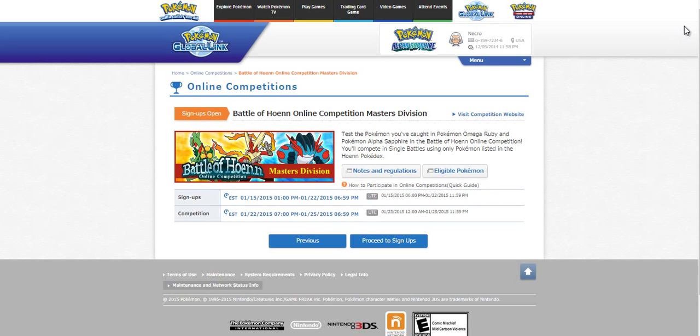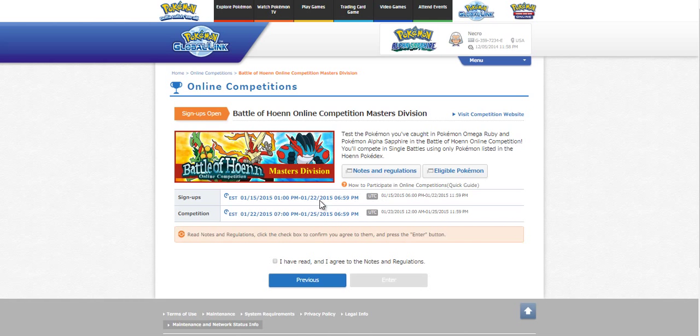Go ahead and click on it, and you'll see that based on your game card or birthday date, you have to sign up for either Masters or Juniors. Of course, most people are going to be Masters. Then proceed to sign-ups, make sure you've read and agreed to the notes and regulations. You can see the eligible Pokémon and the rules — this is going to be single battles where you choose six Pokémon, and then you and your opponent each choose three after viewing each other's teams.